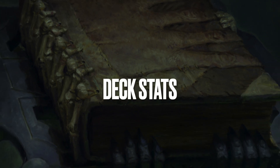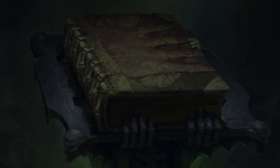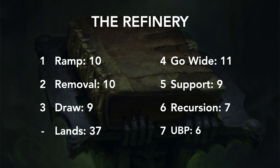The Refinery is a fairly commander-centric deck in that it relies on Raffine to be its draw and discard engine, but you don't always need to run her out immediately. If you draw token producers first, you could amass the army, then bring in Raffine afterwards to watch the giant attack and trigger connive. I'll be posting the decklist in the description down below, and as usual you can also check out the other cards I considered but didn't make the cut. So the Refinery clocks in at 10 ramp spells, 10 removal, 9 draw, 11 go wide, 9 support, 7 recursion, 6 UBP, and 37 lands.